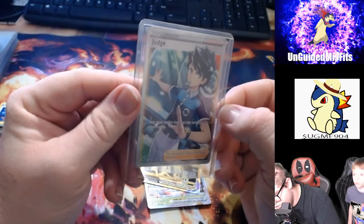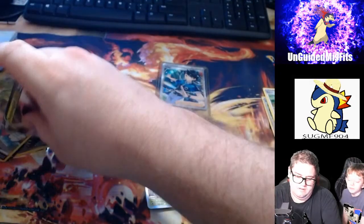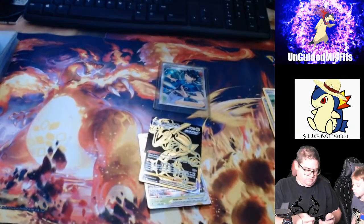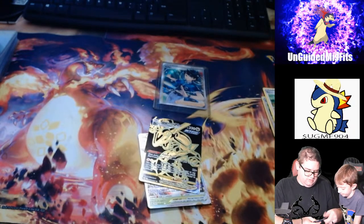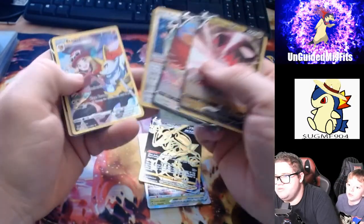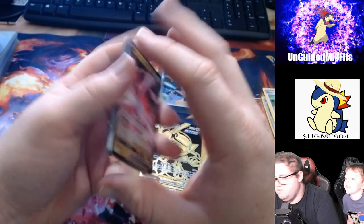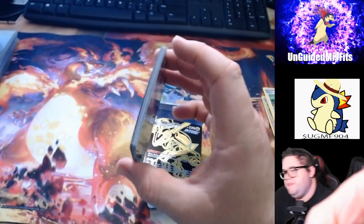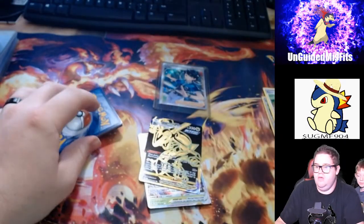We got a Full Art Judge. To the left or right a little. All right, spun them around — you look pretty good. Then we got Regidrago V, Flaffy, Ho-oh V, Regidrago V Alt Art, Radiant Jirachi, Brute Bonnet, Magearna V, Mawaw V-Star, Posimian, and Suicune V. All right, everyone — thank y'all for watching. I might stream a little Pokemon Yellow here in a little bit. I know I haven't streamed it in a while — but y'all have a great day.